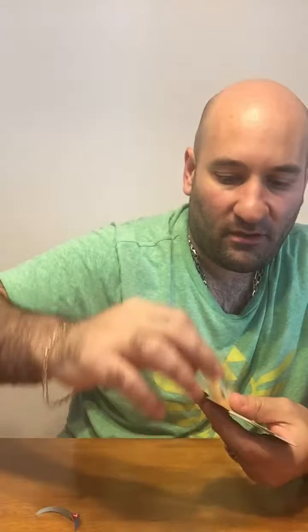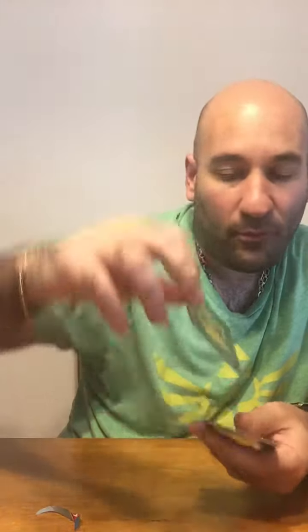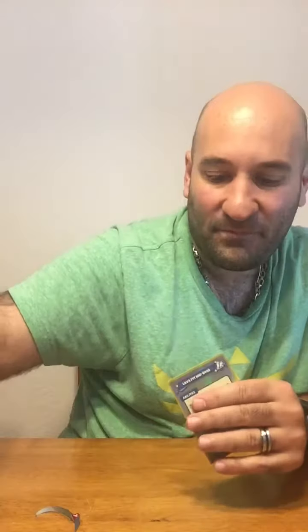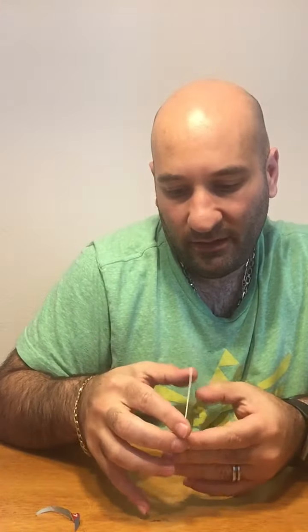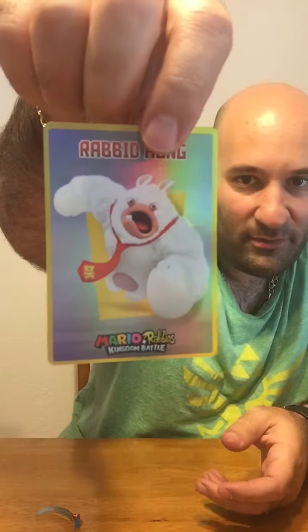Rabid Luigi, Rabid Mario, Rabid Peach, Rabid Yoshi, and just plain old Yoshi. These are kind of stuck together here. Looks like the bad guys are foils — we got Phantom, then we have Parabid Plant. I think there's two more here, they're kind of stuck together. We got Bowser Jr. — what's a Mario game without Bowser? And, funny from the previews, Rabid Kong. Kind of like how they take over the personas of Mario figures.